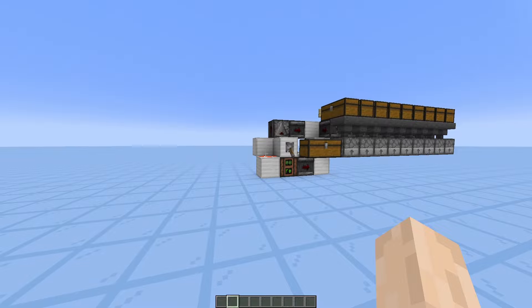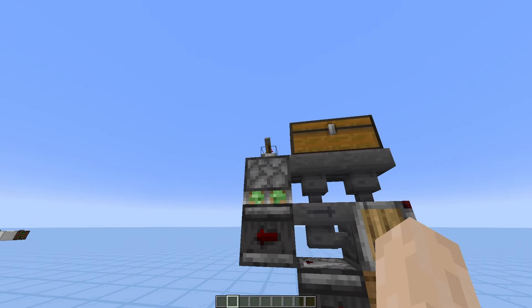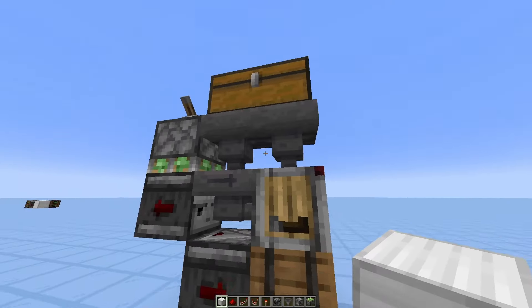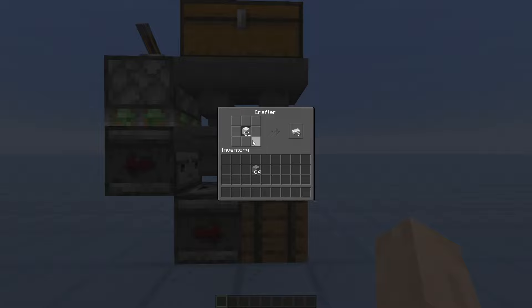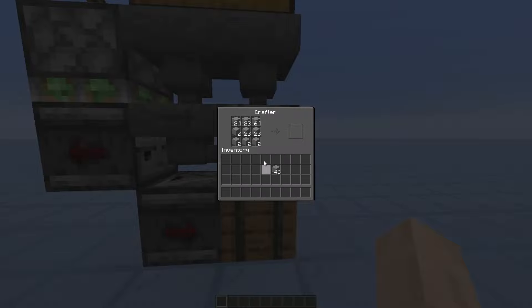Since this video is already quite long, I want to show you these two contraptions. This one is one that crafts things that only require one ingredient in one single slot — like buttons. We could use it for emeralds, redstone dust, anything that needs to be uncompacted. It also works for those recipes that require more ingredients but cannot accidentally craft other things in the process. A good example is slime blocks: slime balls cannot craft anything until the whole crafting grid is full.